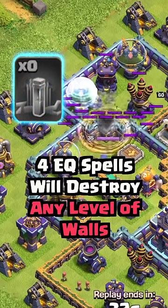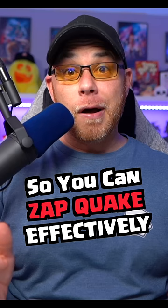One of you asked if four Earthquake spells will open any level wall, what's the point in upgrading them? So you can use the Zapquake technique efficiently.